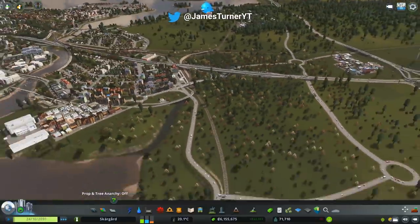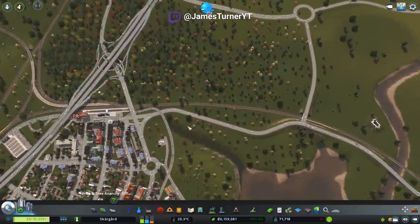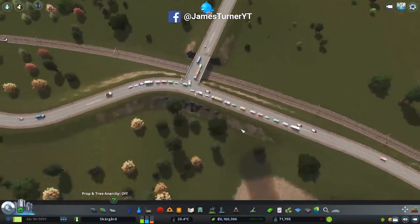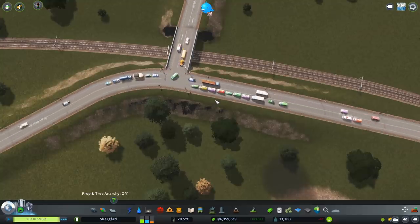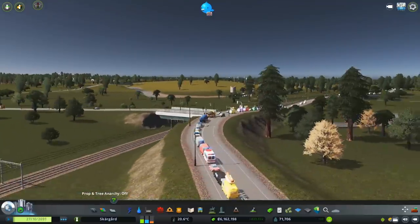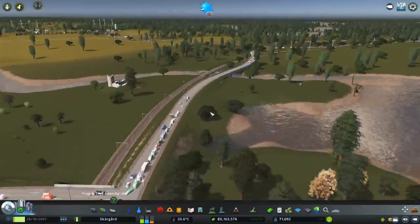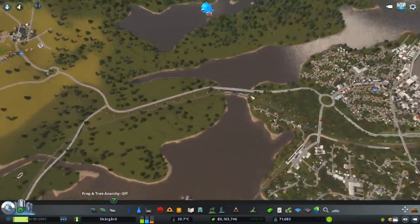Hey guys, Faber Week here, welcome back to Cities Skylines. I want to have a look at all these roads today because we've got some funky stuff going on — we even have traffic lights here. This crossing is just a thing of beauty, and then down over here we've just got no traffic lights and traffic going everywhere.